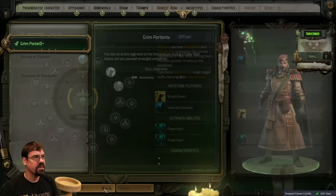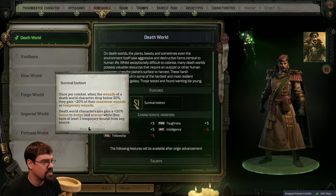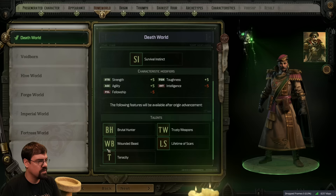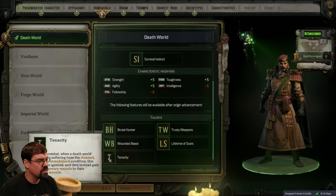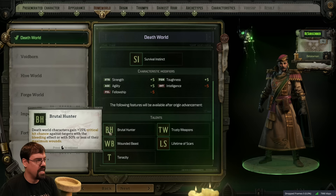A death world has survival instinct - once per combat, when the wounds of a death world character drop below 30%, they gain 20% of their max wounds as temporary. Their focus is strength, agility, and toughness, so this is not for us - this is for more melee. Death world characters take a toughness bonus, take less damage from flame, toxic, and bleeding, and once per combat when suffering from stunned, blindness, or immobilized, the condition is ignored. Yeah, this is a fantastic melee tank background.